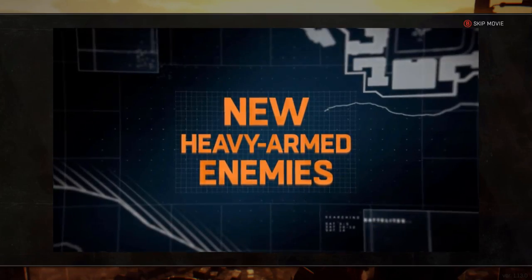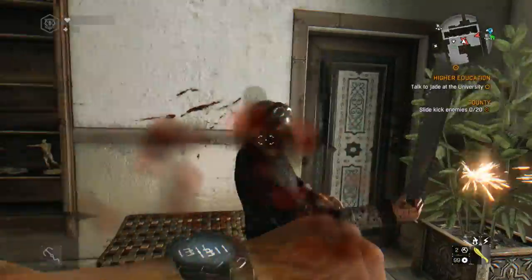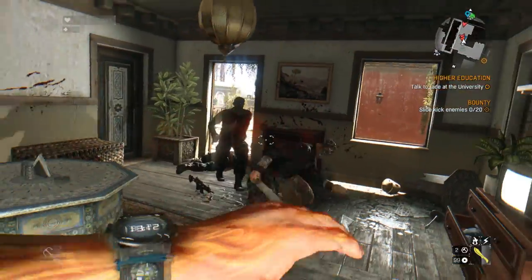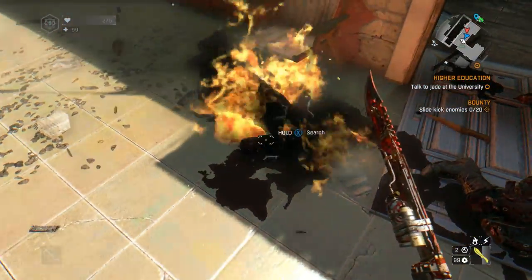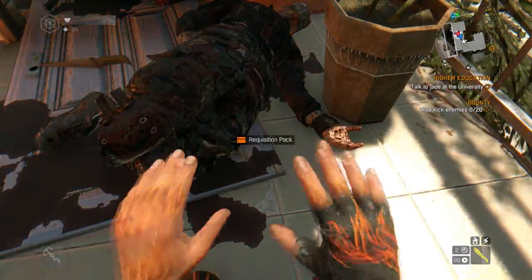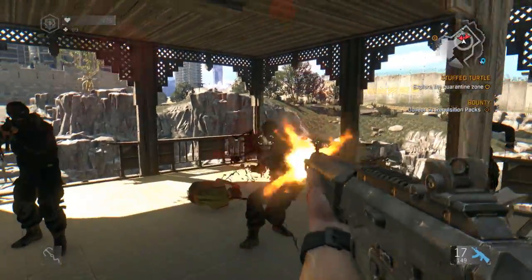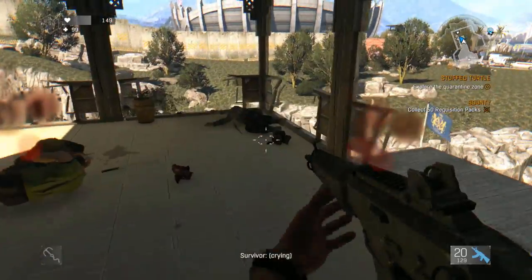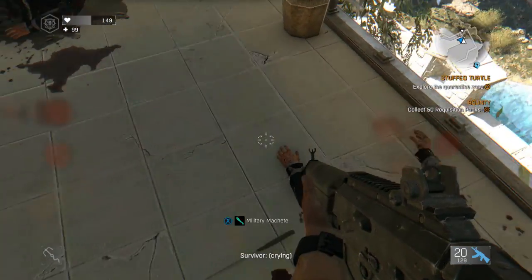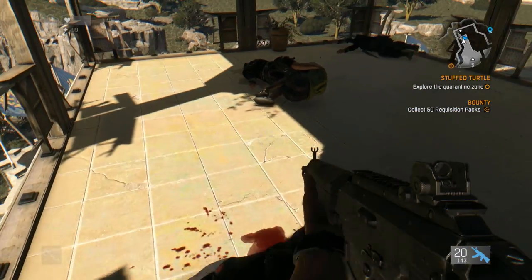First things first: the new heavy armed enemies in Old Town — specifically only in Old Town. It is essentially a new faction that are supposed to be stronger and more dangerous than your average Rais thug. In my experience, I've only encountered them in the many hostage situations that you get as random events. I thought they would be roaming around a lot more, but that may be a difference of difficulty level. They do seem to be stronger; they managed to down me pretty quickly. Their presence is definitely not as great as I thought it would be, but having a slightly different variety in enemies is always welcome.